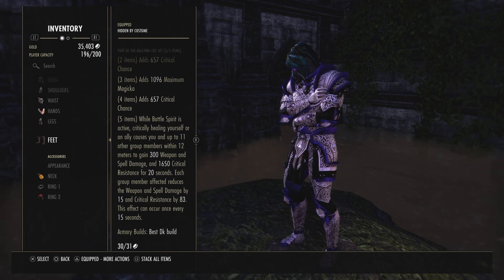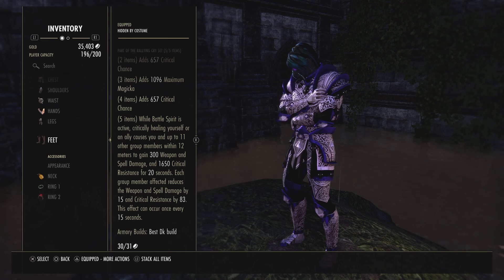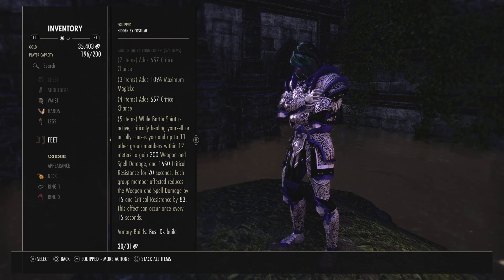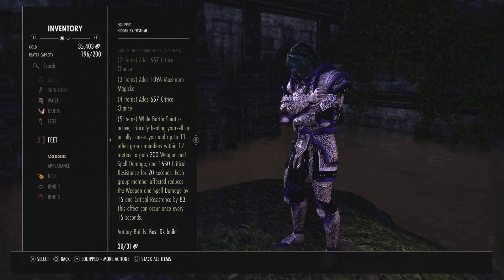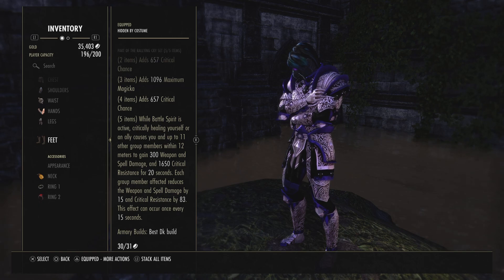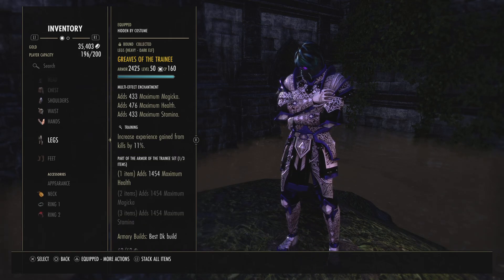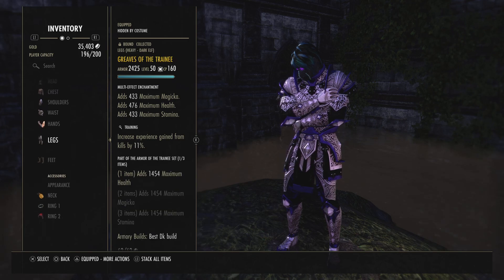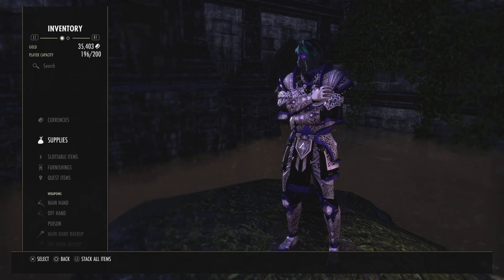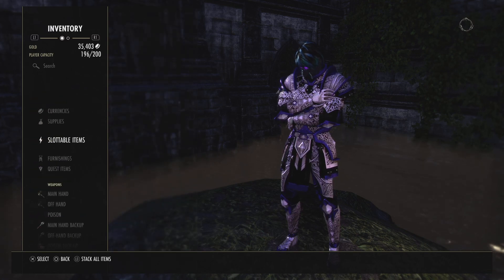Rallying Cry's proc is: whenever you heal yourself while Battle Spirit is active in PvP, you get a critical heal, 650 crit resistance, and 3 weapon and spell damage. If someone is in your group, each person reduces the weapon and spell damage by 15 and crit resistance by 83. It can occur every 15 seconds and lasts 20 seconds. I sometimes swap to Wretched if I need more recovery, but the Smoked Bear Haunch has really helped with that.